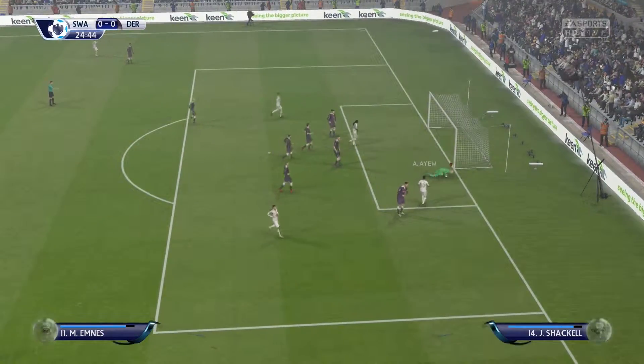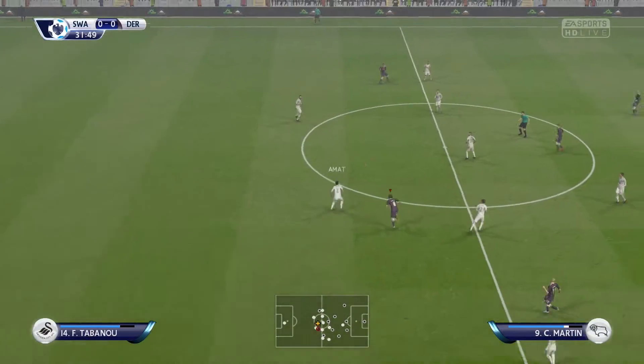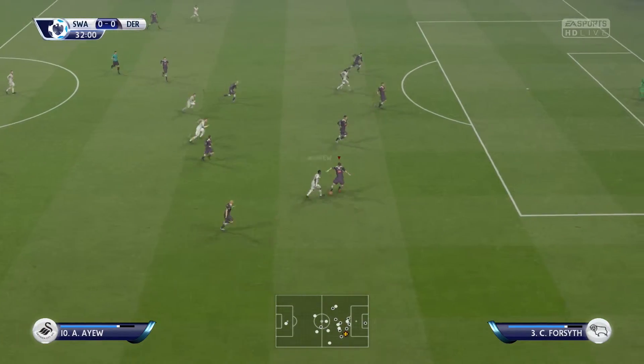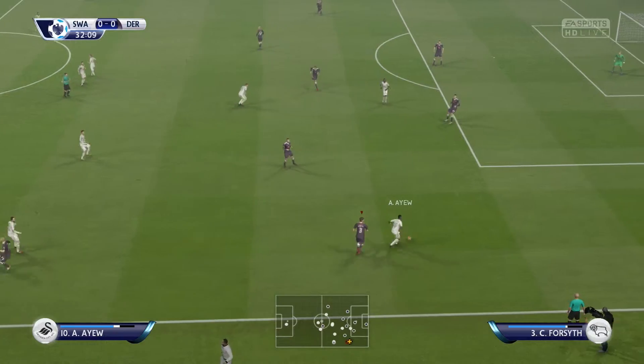Real good contest, and chance — hit it well, but just too high. Cabanu — he covers so much ground, Alan, up and down the field. Yeah, he does. And he's important because he lends that vital width on that flank.